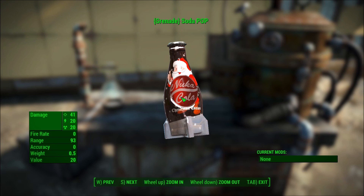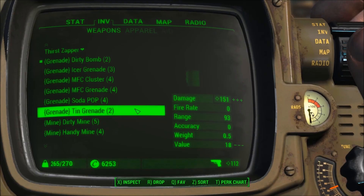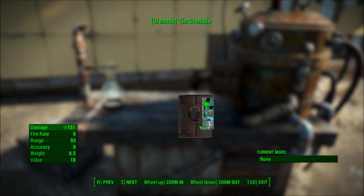You put the sugar bombs and the Nuka-Cola together, shake it and throw it — it's sort of like a Molotov cocktail. Next up is the tin grenade. Basically it's a tin can rigged up to explode with some shrapnel in there. That's probably the cheapest, lowest cost option you can get to blow things up.